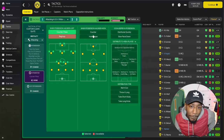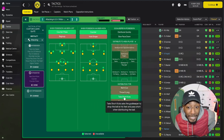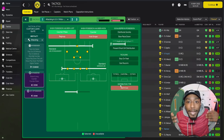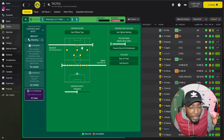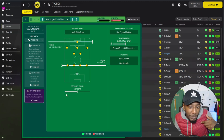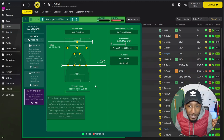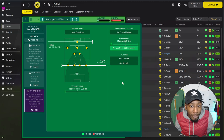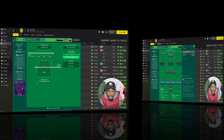In transition we will be using counter-press and making counter-movements when the ball has been won. For the goalkeeper's distribution, he will be throwing it long. Out of possession, the analysis mentioned Dortmund used a mid-block, but we are going to use a highish mid-block — a higher line of engagement and a higher defensive line. The defensive width is set to force the opposition outside, which is a pressing trigger and gives us a compact defensive shape. The trigger press is set to much more often, and we will be preventing short goalkeeper distribution.